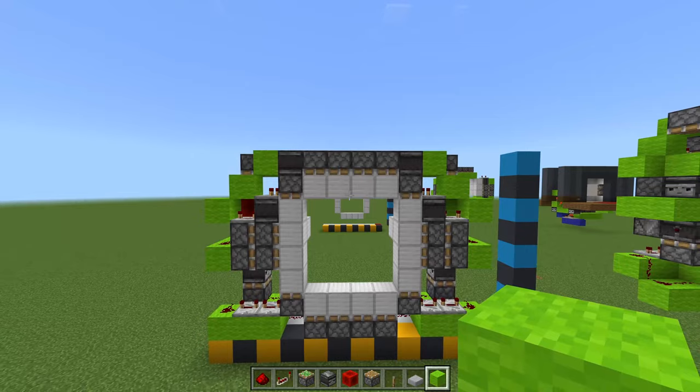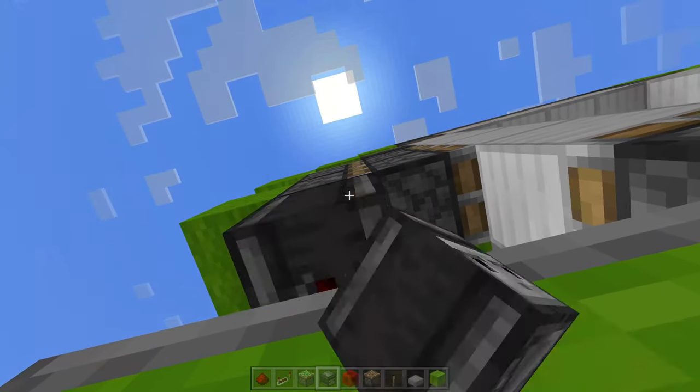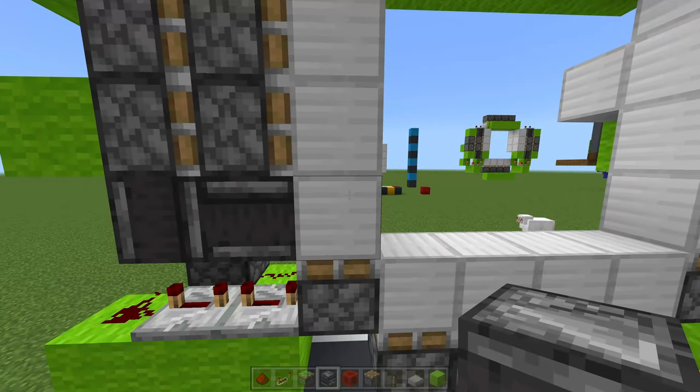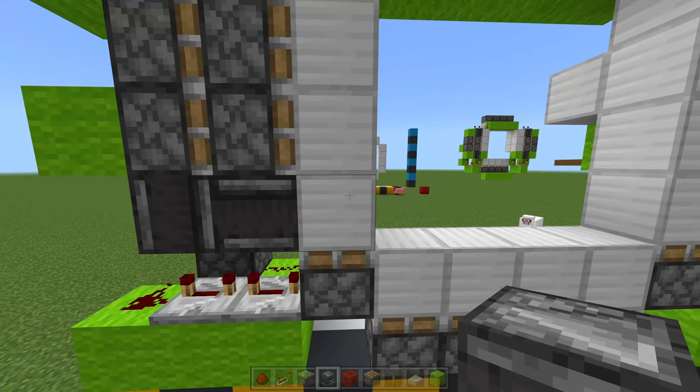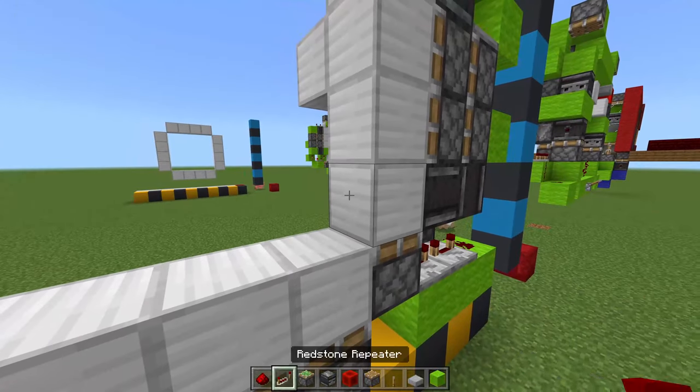Come round to the bottom. Where you have this sticky piston, place an observer going downwards, then an observer going into this block — this block will also have to be a solid block. Replicate on the other side: observer going downwards, then an observer going into that block.